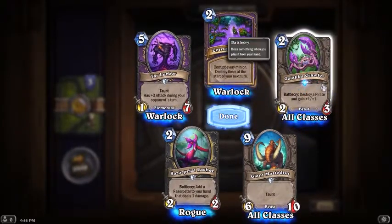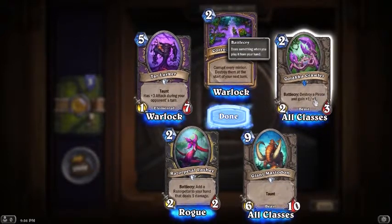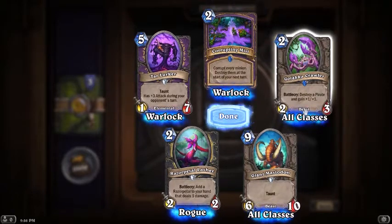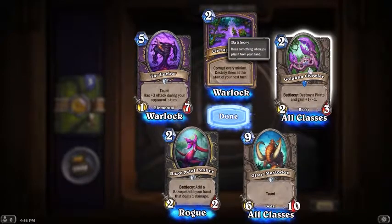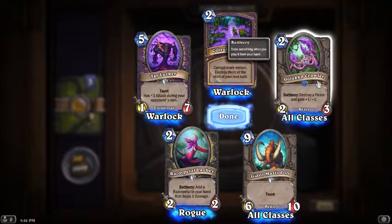Two mana battle cry: destroy a pirate and gain plus one plus one. Galaka Crawler - this is probably good if there's a bunch of pirate decks, but as it is it's probably just a 2/3 crocodile. Yeah, I like Corrupting Mist though, that has potential.